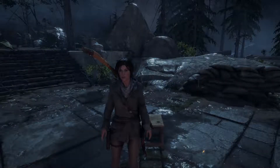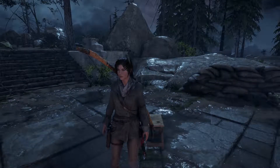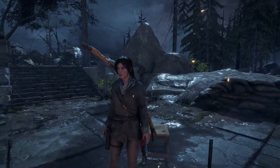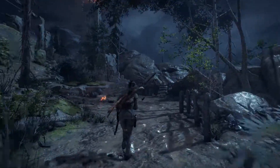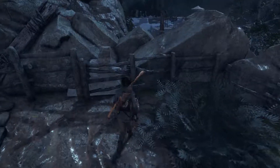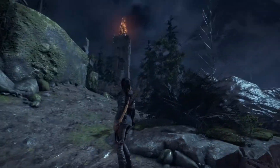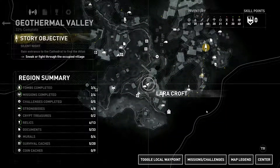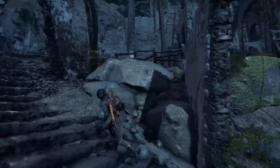Hello everyone and welcome back to Rise of the Tomb Raider. Last couple of episodes we focused on the optional or additional missions. We finally got the lockpick and completed some optional tombs, and now I guess it's time to get back to the main mission. We have heard of the location of the Atlas which we need to find the divine source, and now we are going to attempt to evade the deathless ones, who are some sort of guardians apparently. So no time to waste, let's get to it.